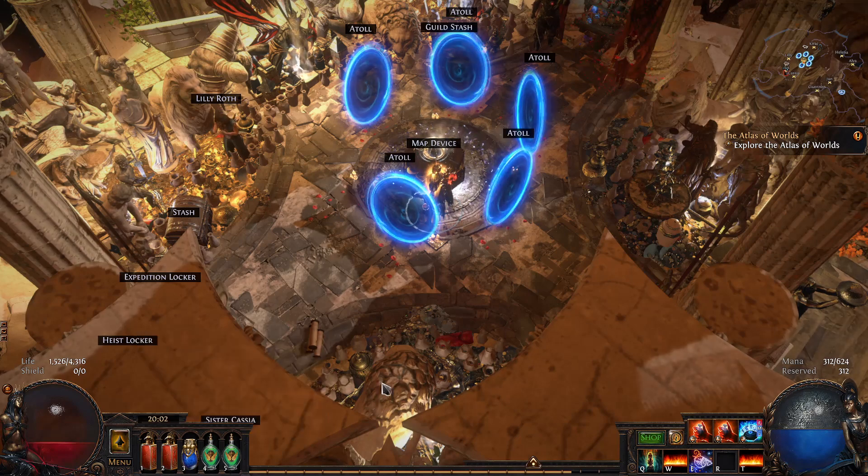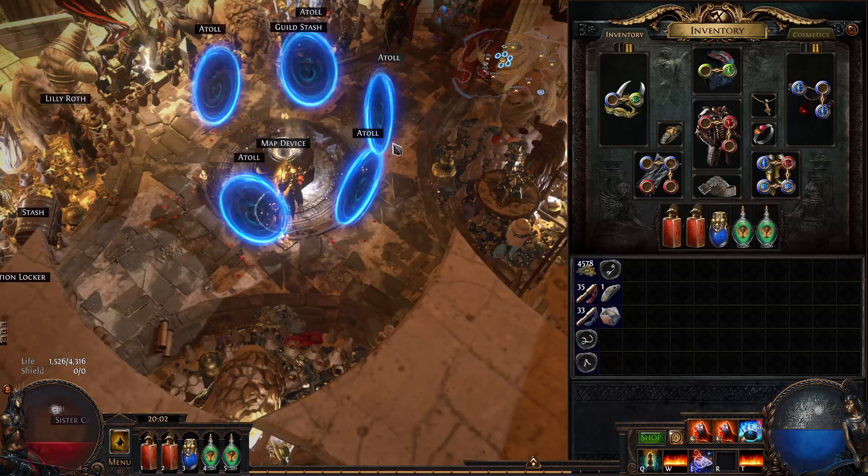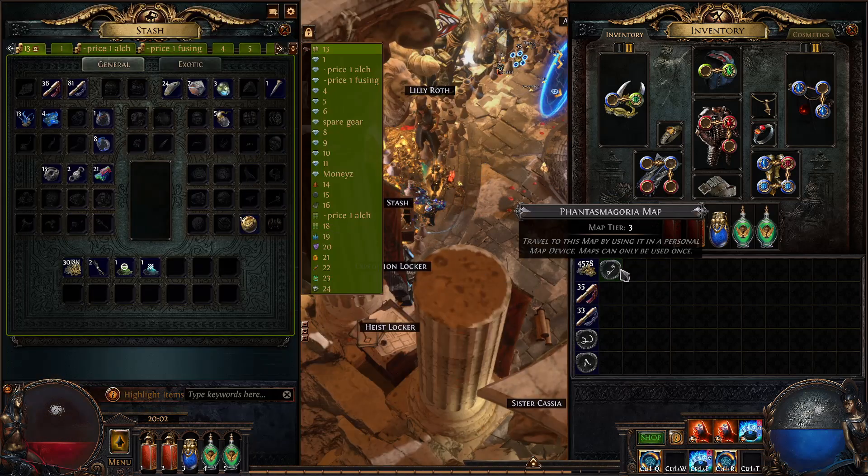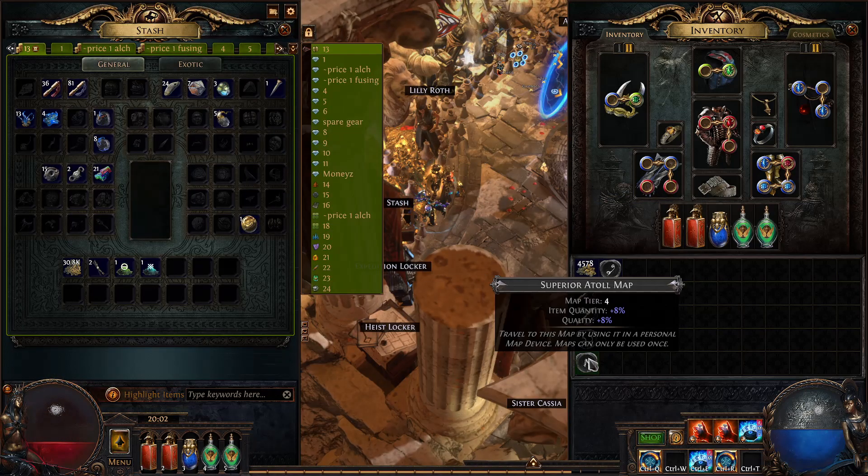Hi there, this is Uba. So this is day 4 of the Rift's Gold event. I am pushing T4 and T5 maps now.